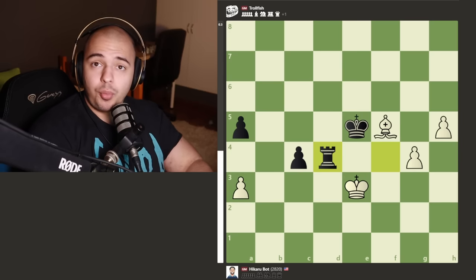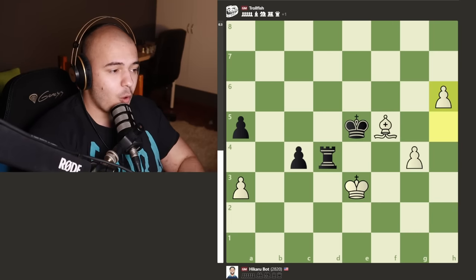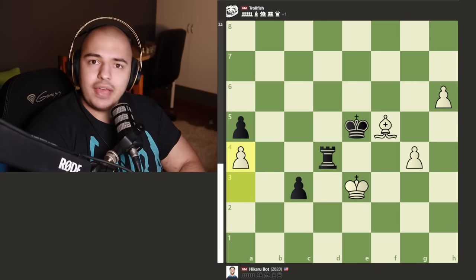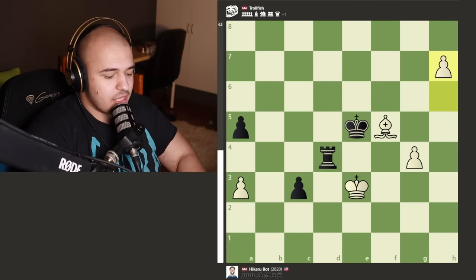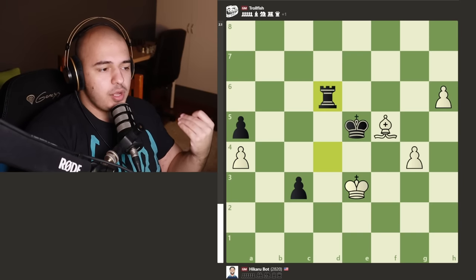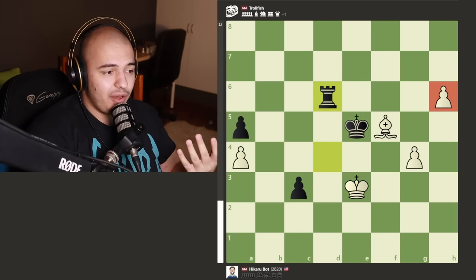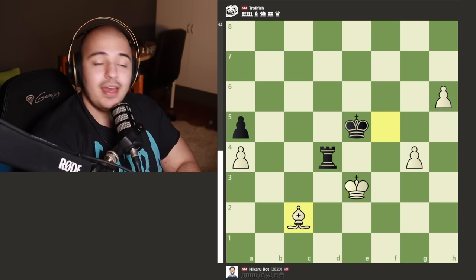H6 and the other pawn is also going to promote - which pawn wins the race? TrollFish plays c3 - two squares from promotion. Hikaru plays the strange a4, but the engine suggests drawing moves like h7, bishop to c2 stopping the pawn, or bishop to b1. A4 actually sort of loses because you can bring your rook back, target it, and get it active. The key problem: this bishop cannot defend the pawn if it's on a dark square and the promotion square is dark.